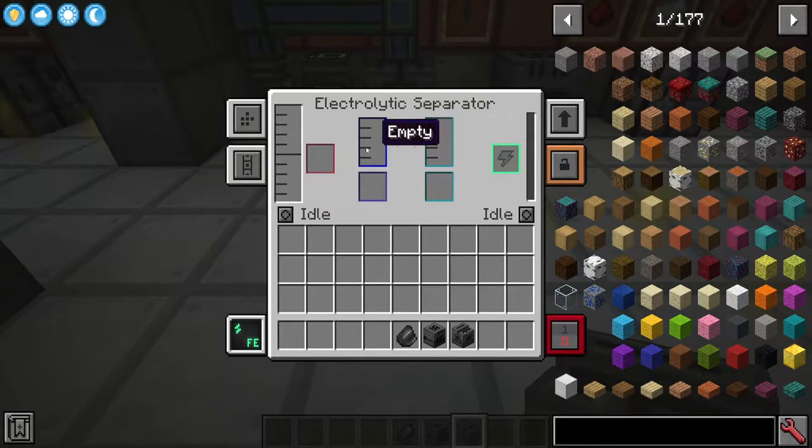Inside we've got two outputs since we're separating a liquid. On the left you'll have blue and on the right you have cyan - these are your two outputs. You can use a bucket in these squares to take each output out, whether it's a gas or whatever. The red little block is for putting your fluid into the system, and on this side is where you put your battery to fill or take power from the machine.